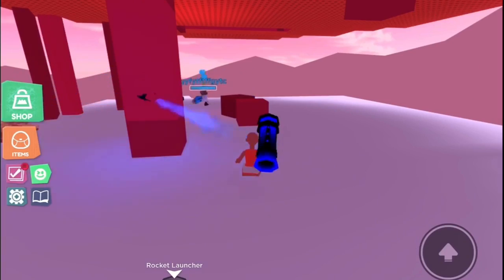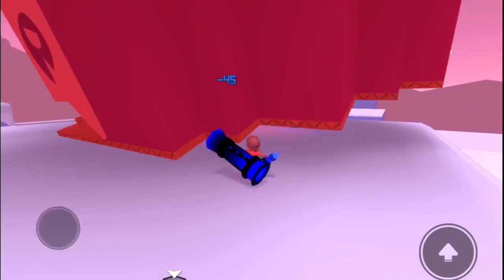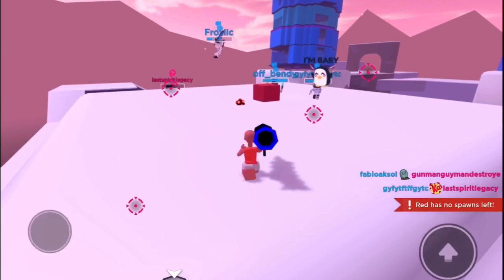So then we have to destroy all the little pillars — whatever those things are called. We destroyed both towers, so they have no more respawn. Now we just have to kill them.